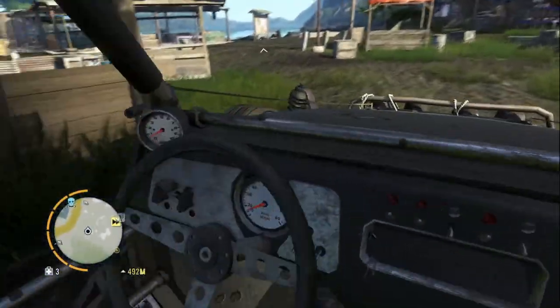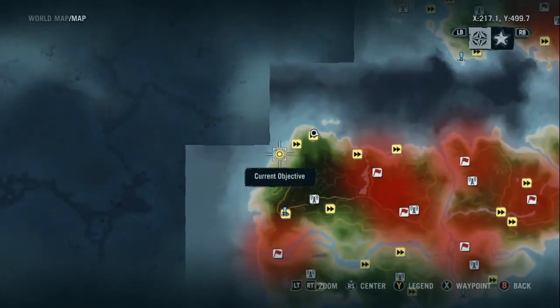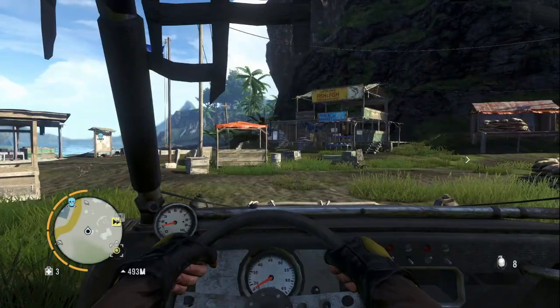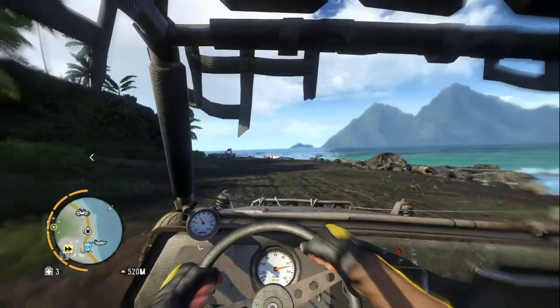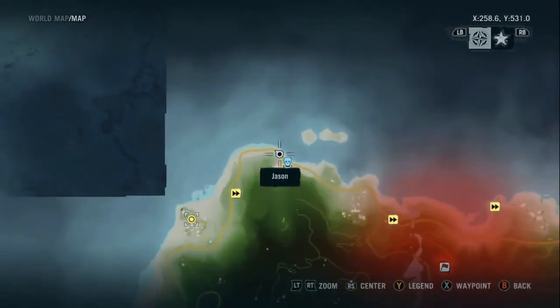Let's take the buggy — I love the buggy — and we're gonna continue the story mission. We are going to the communication center to disrupt the pirates' communication. Let me check the direction — yep, that's the right way.